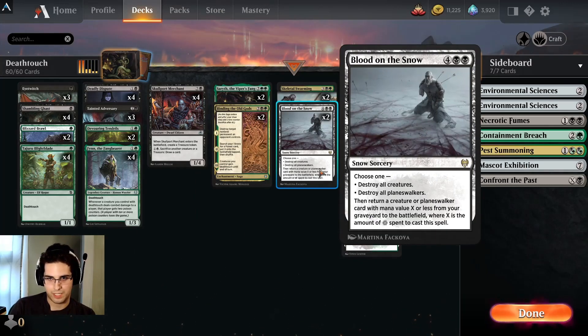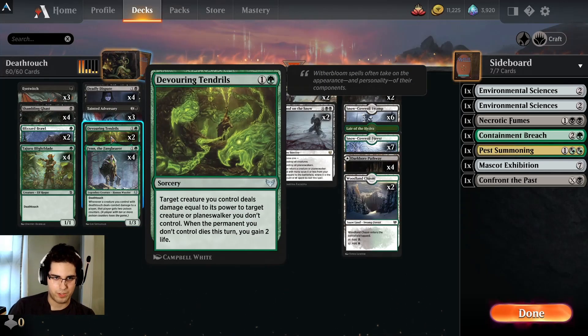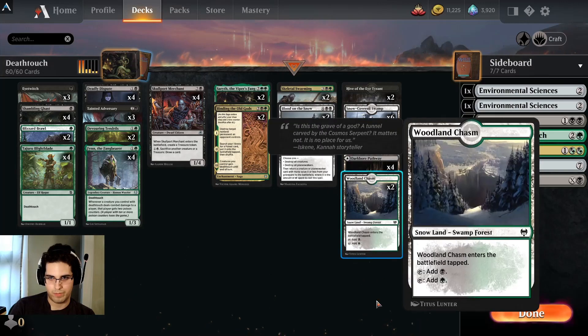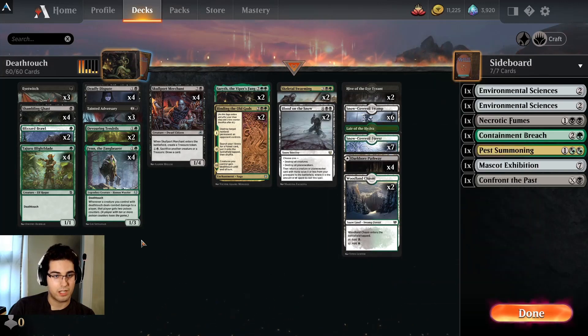Also, two Blood on the Snows in case mono-white or mono-green try and run away from us. We've got some removal — Devouring Tendrils and Blizzard Brawl go well with our little deathtouch creatures, and we have a learn board for the Eye Twitch, some man-lands, nothing else too exciting. That is the deck, let's go try it out.